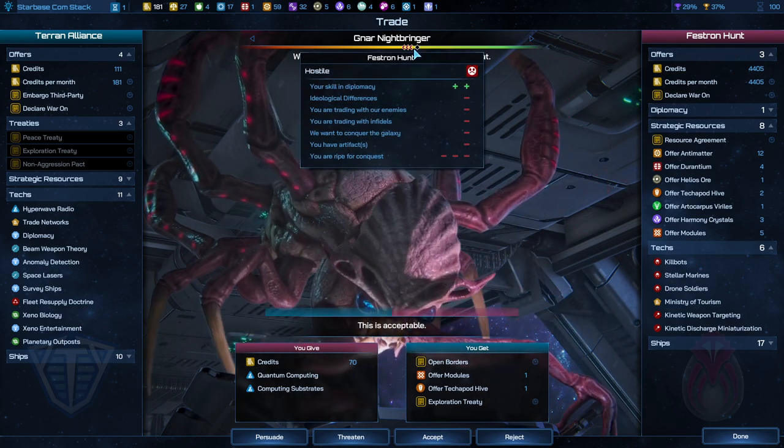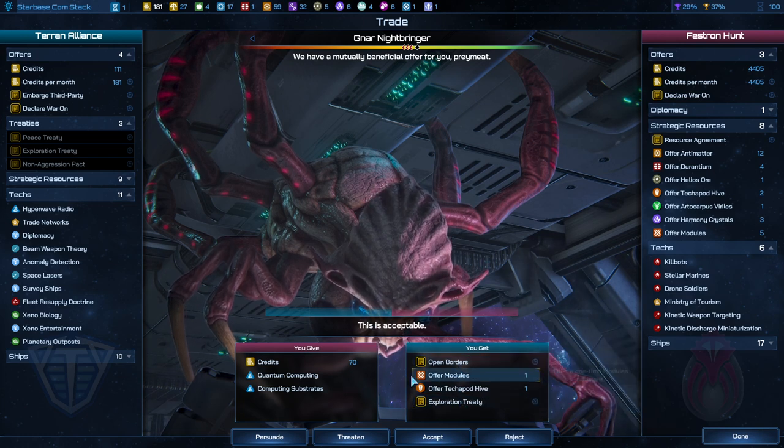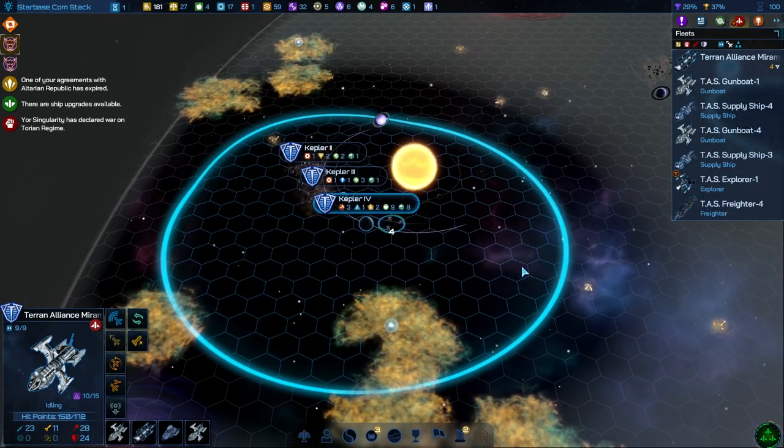You're actually okay with me right now — right for conquest. You've got a lot of money. You're going to offer me a module on Technopod Hive, which we're going to be producing. Exploration treaty, fog of war, open borders for some tech — I'm going to reject this. I definitely don't want to empower you.